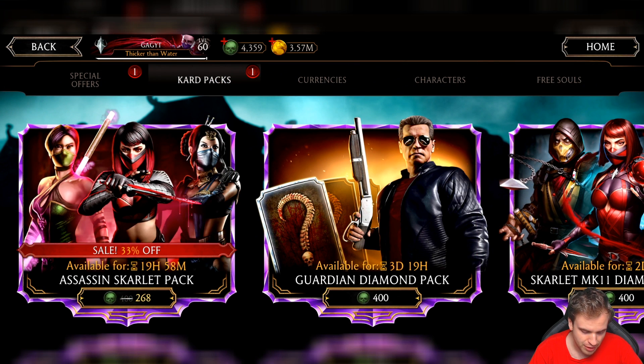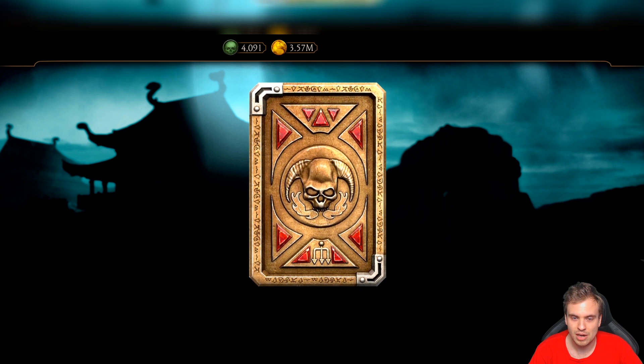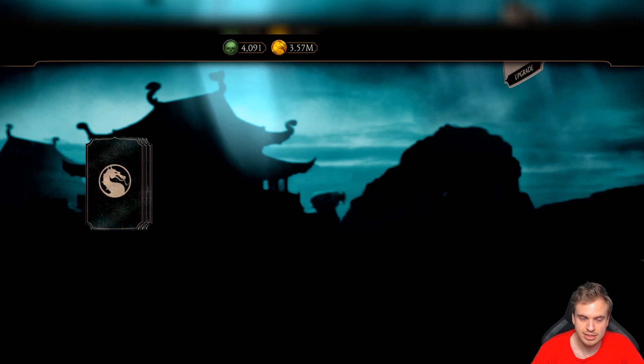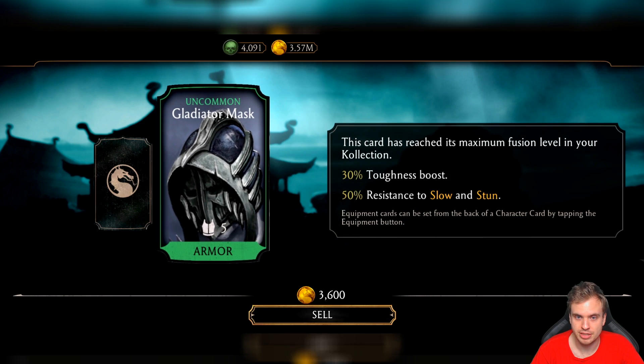Don't worry about Raiden, Raiden is gonna be fine. Worry about the pack opening, worry about us getting some decent cards. So far I didn't get a single decent card and it's very sad. I wanna get at least Assassin Jade because she's definitely the best out of all the Assassin three. But I'm actually hoping for three diamonds.